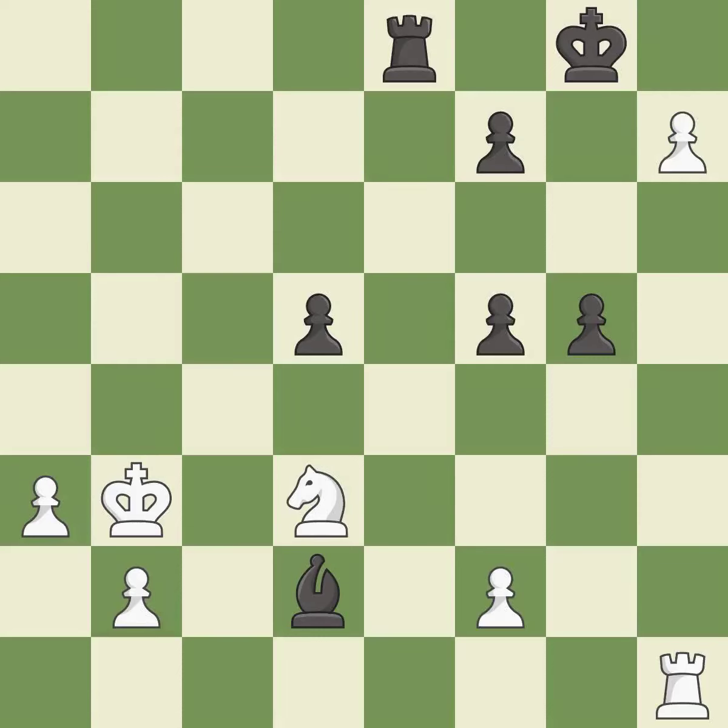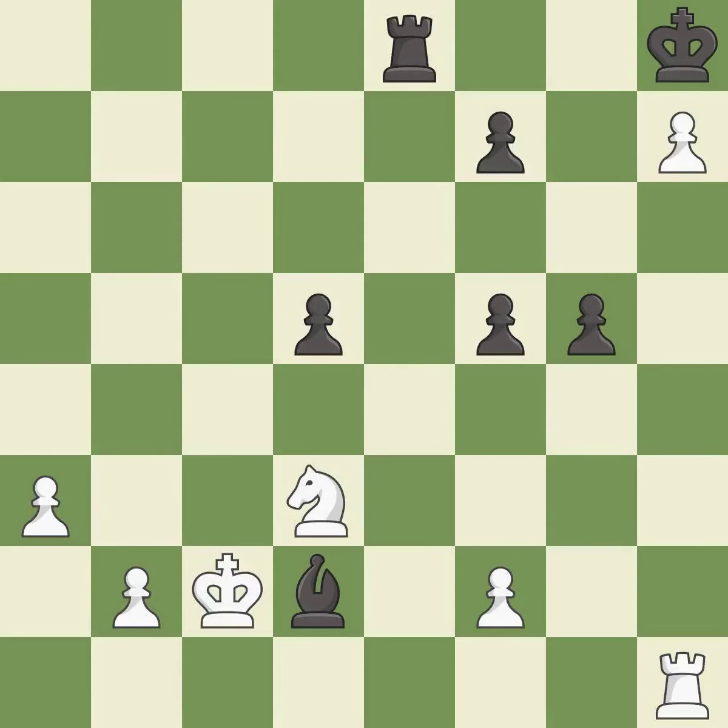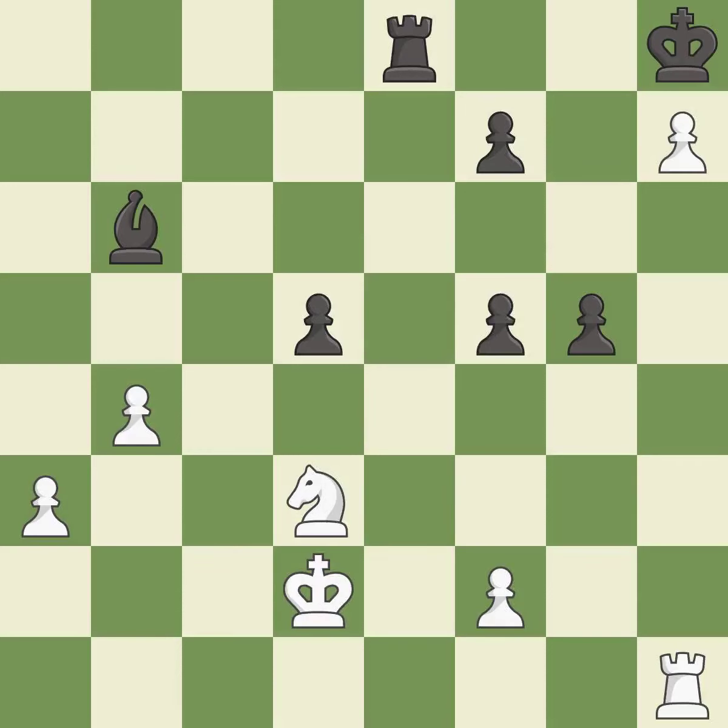This overlooks an opportunity to threaten winning a bishop — it is an inaccuracy. This evades the check from the pawn — it is best. This is the strongest option — it is best. This move puts the bishop on a safer square — it is best. This kicks an opposing bishop — it is best. This overlooks a better way to move a bishop to safety. This allows the opponent to push a passed pawn towards promotion — it is an inaccuracy. There was only one good move there. This overlooks an opportunity to push a passed pawn towards promotion — it is a mistake. Right on target — it is best. Very precise — it is best.